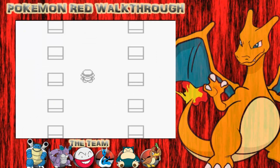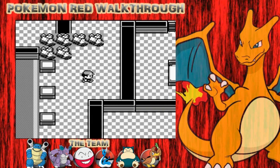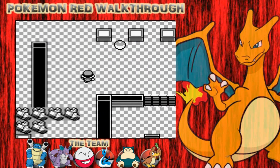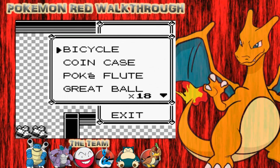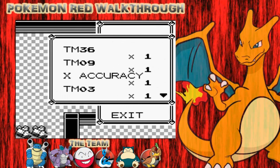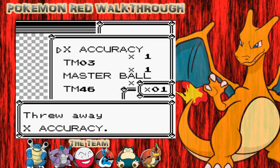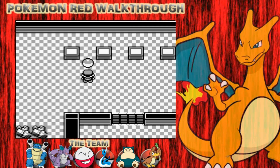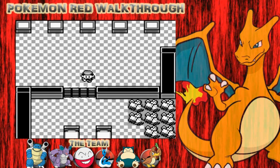What we need to do here is to actually find the key, and we'll explore this place as well. We need to get the secret key to open up the gym so we can get our... Well, that would be our seventh gym badge then.